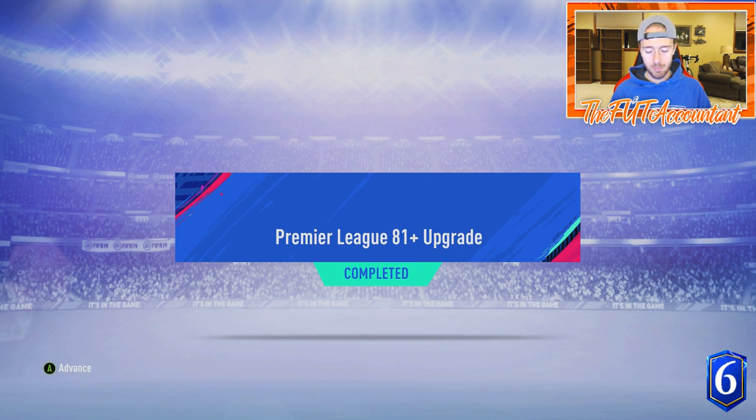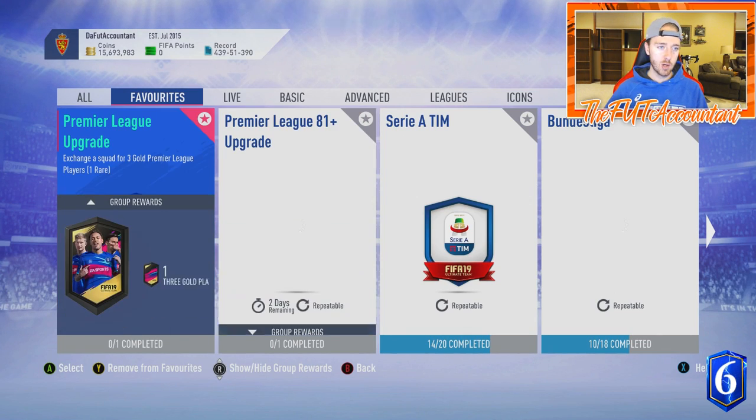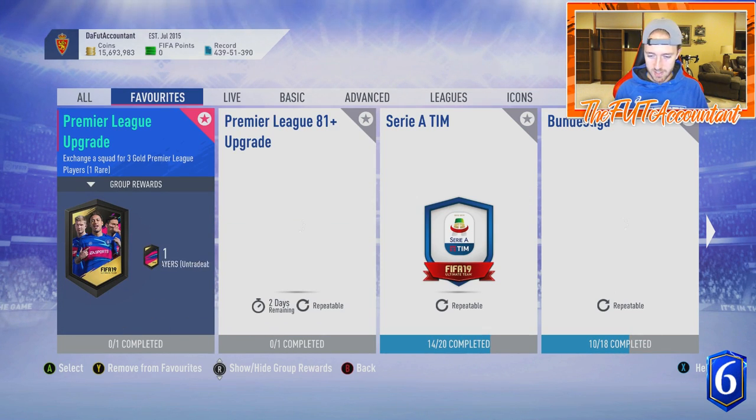Hey guys, it's Nate aka the Foot Accountant, welcome back to the channel. EA dropped a Premier League 81-plus two-players-pack SBC along with a Premier League upgrade. They thought they were giving us what we wanted with this SBC being a league upgrade, something we had been asking for all week. They also gave us a Giuliano SBC.